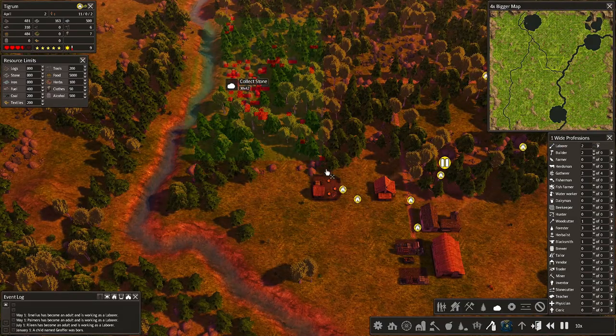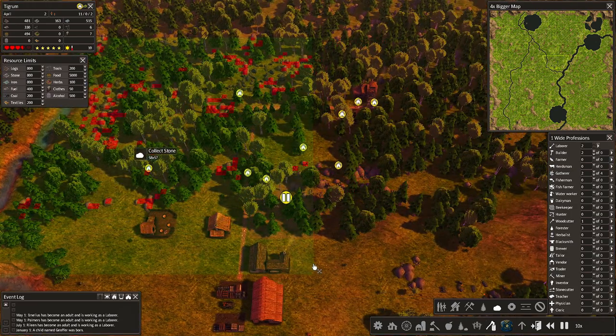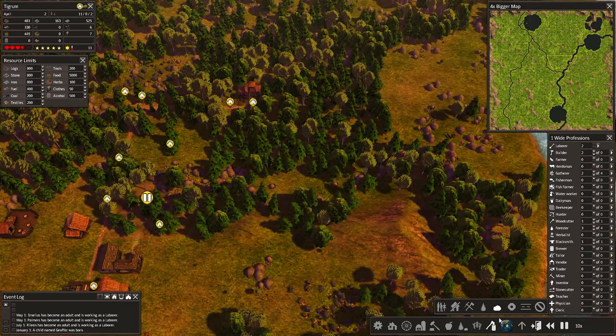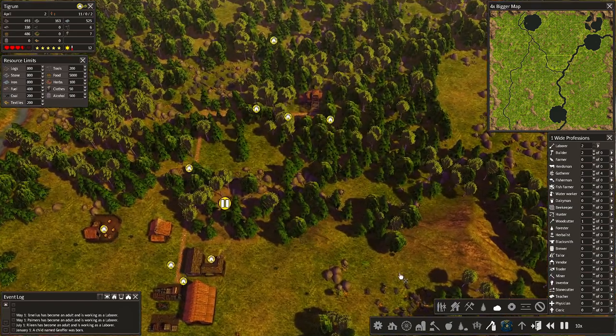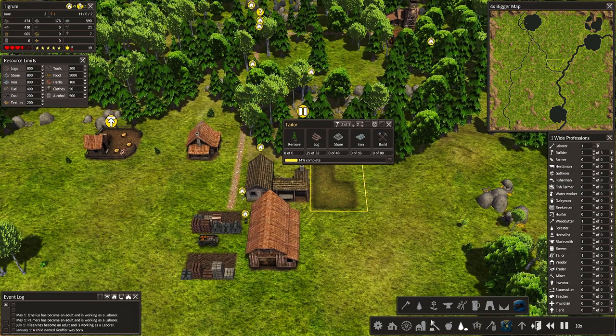I'll need the rocks eventually for construction. Oh, that's a lot of stone right there — those are big patches of stone. I really need to get those into my stockpiles.